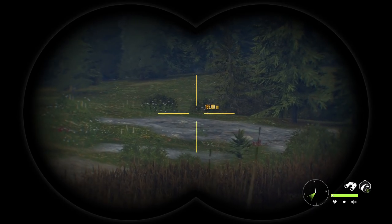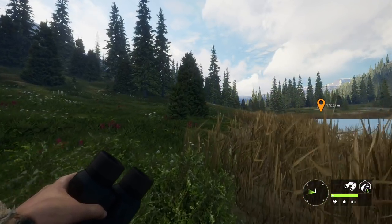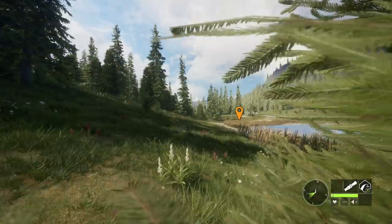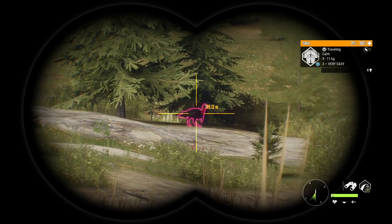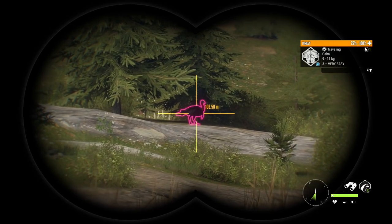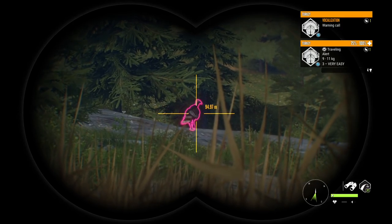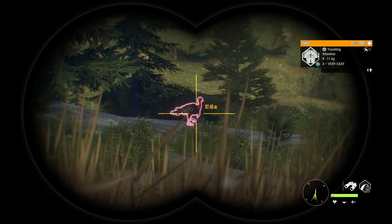I called the turkey in and it looks like it is moving around, so it should be coming towards us. I want to move around to the left a little bit so we're not across the water from it, because that can affect the speed at which they come in and sometimes it even prevents them from getting to you. This little turkey is moving around quite a bit now — definitely interested in our call. Hopefully we can get it to about 50 meters like we did with the hen. We did alert the turkey but I think we got down in time — we just don't want it flying off.